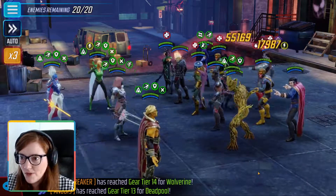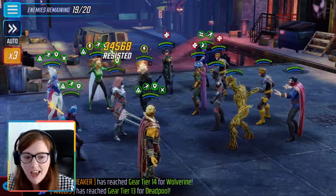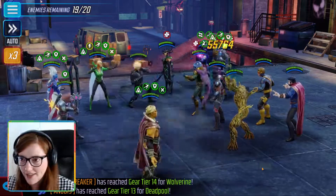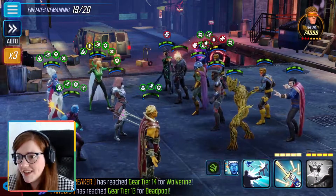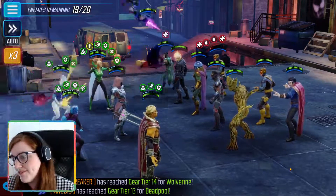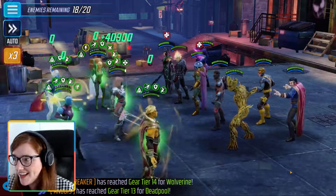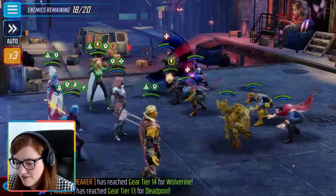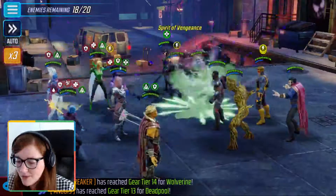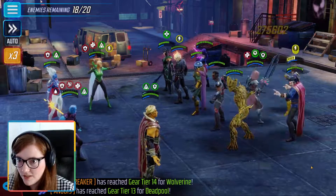When I did my Dark Dimension 4 one-shot series, I tried not to use overpowered meta teams — I wanted to use more reasonable characters I'd already built up. But for this one, we're going in with the best team, full Infinity Watch. So we've done Colossus, we've got to do the two Cyclopses, and we have to ignore Dr. Strange until afterwards.